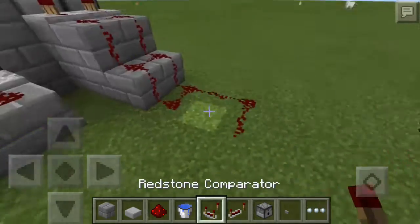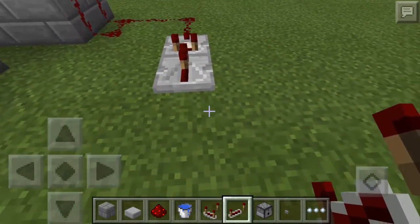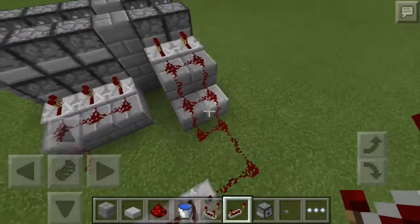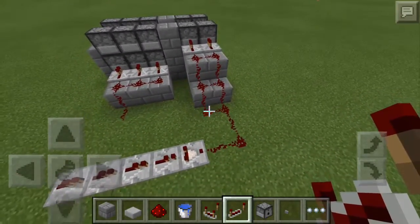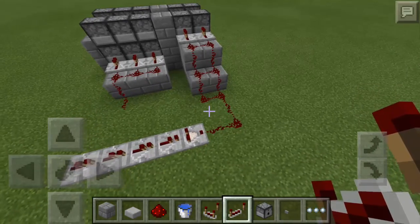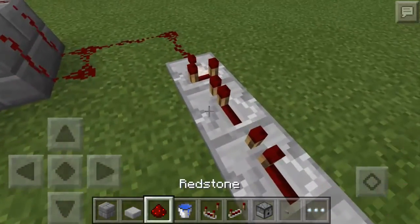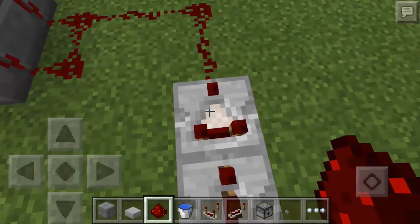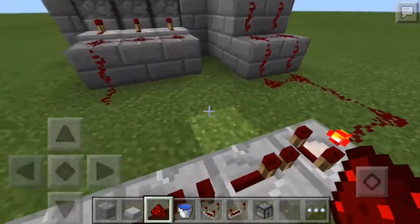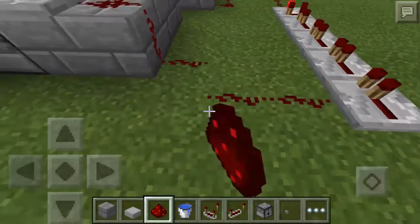Now get your redstone comparator and put 4 redstone comparators: 1, 2, 3, 4. Take your time and copy that — you can pause the video. Then get a redstone and tap on the redstone comparator so it will light up.